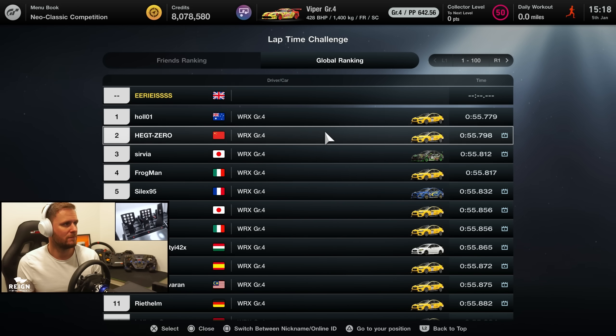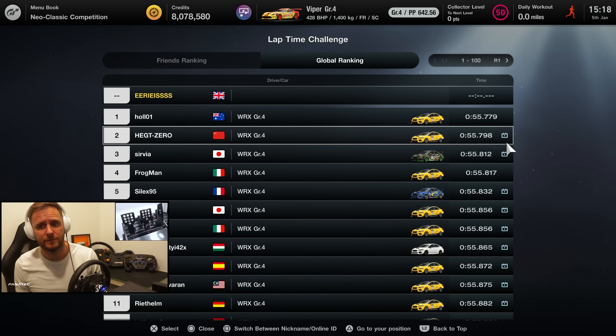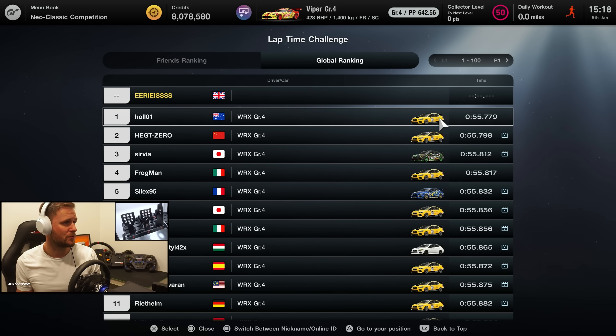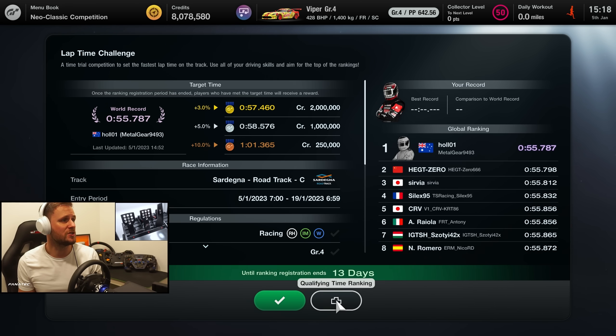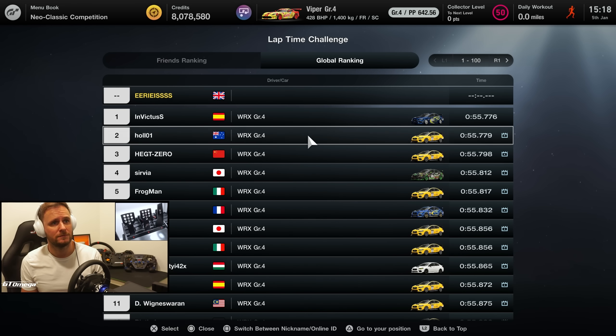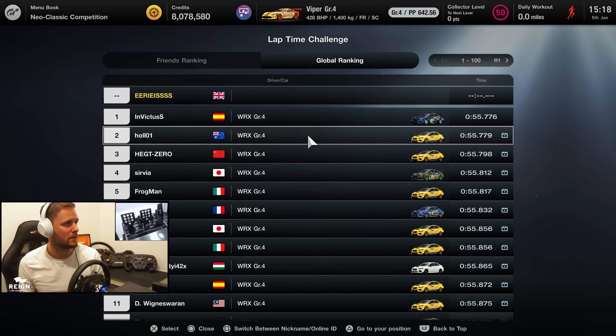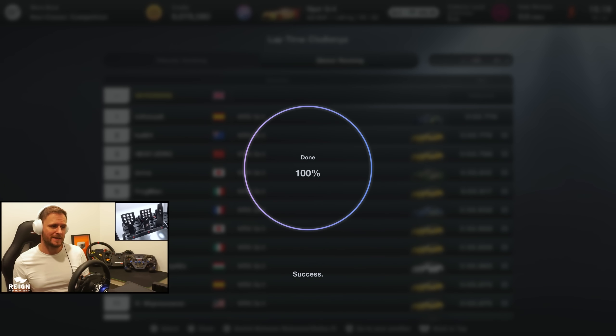Rent yourself the specified car. Looking at the qualifying rankings, the car to choose is the WRX — don't think about it, just select it. Before you even get on track, before you even turn a wheel, we're going to start by going through the replay. If a time has this little icon, you can look at the replay. You can't look at the top replay, but you can look at the second best replay, which is more than enough to get within three percent and earn that 2 million credits. So let's download it and have a look.